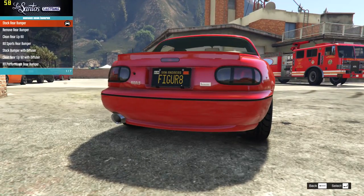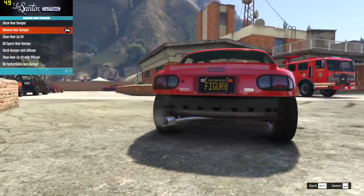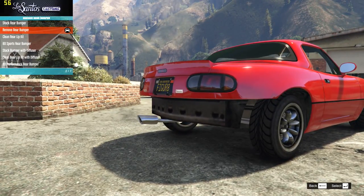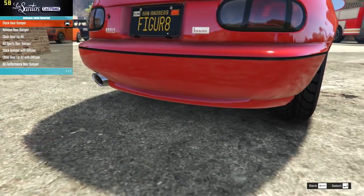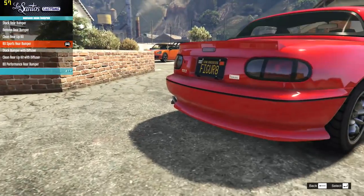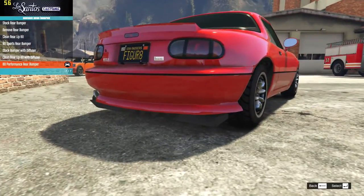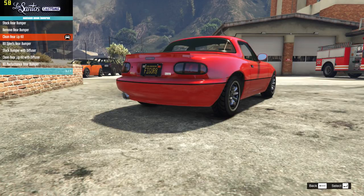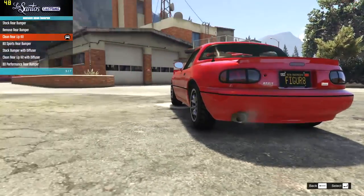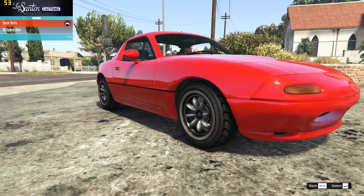Then on the rear bumper, we have the stock, the remove rear bumper which is kind of weird because it's very low texture behind and just gets rid of the whole thing. Then we have the clean rear lip kit which basically just smooths that bit down the bottom. Then we have the BD Sports rear, sort of like a drifty looking style kit. Then we have the stock bumper with diffuser, the clean lip and diffuser, and the BD performance and diffuser. I think maybe just the clean rear lip kit will do - that looks pretty nice. Then on the skirts, we just have the stock or the BD skirts.